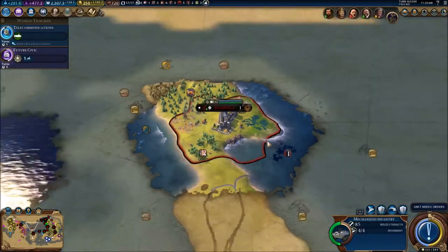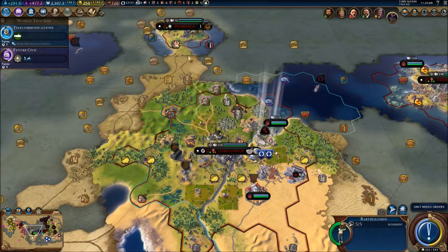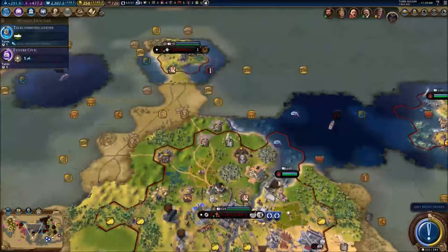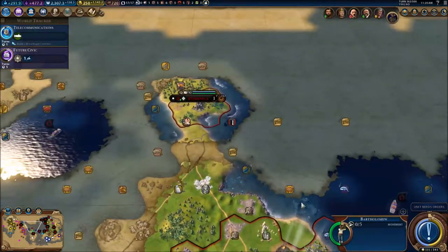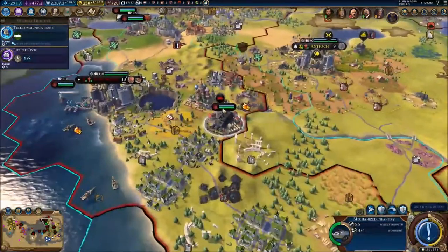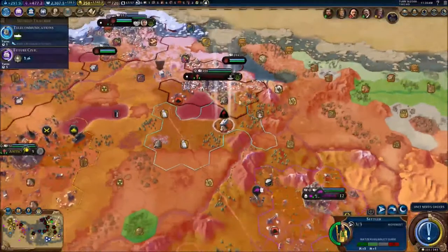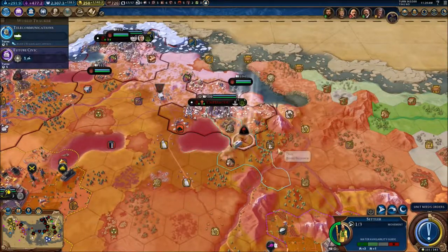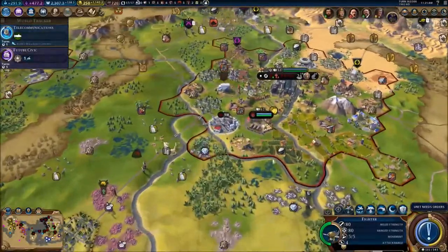I'm thinking we're going to need a builder here. We are going to send this guy over there because there's a lot of resources right here — a lot of shipwrecks. So we might as well keep building here. We do have our trade route, and another settler right here that's getting ready to go over there.